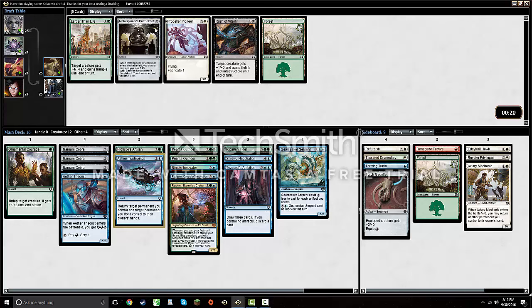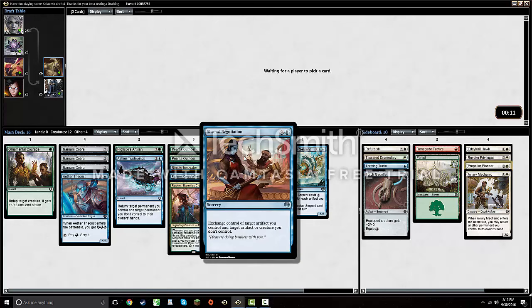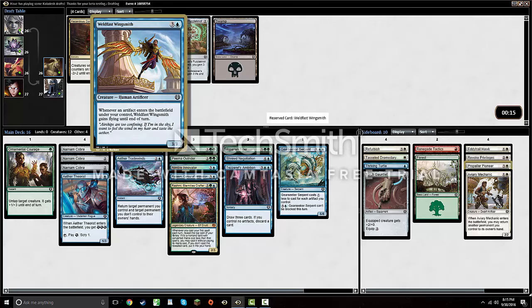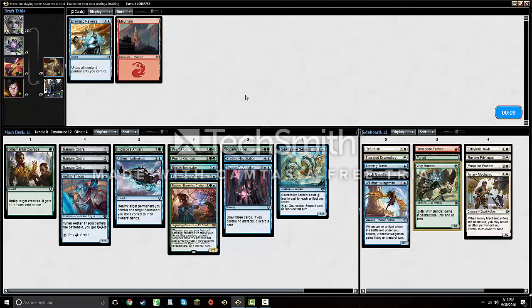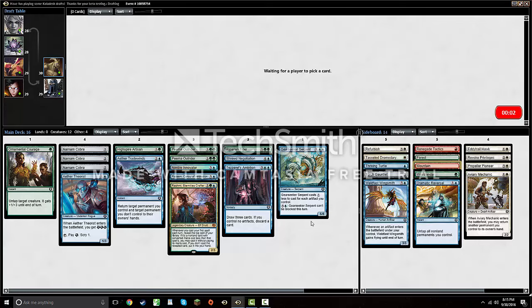I don't think I want to play Metalspinner's Puzzle Knot when I can't activate it. I'll just take this Propeller Pioneer, which shouldn't still be in the pack. Shrewd Negotiation actually seems pretty good now that I look at it more — I didn't realize it can take your opponent's creatures, not just artifact creatures. Old Fast Wingsmith is a four-drop but we might play it at some point. All right, interesting start to the draft — let's see if we can keep going for pack three.